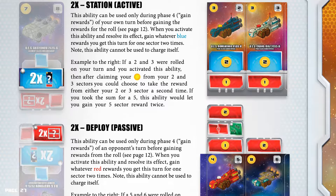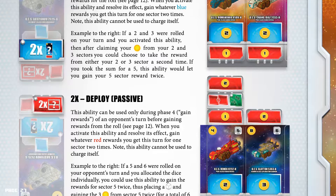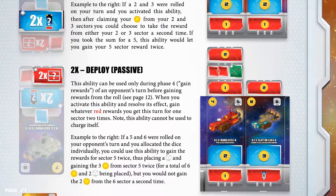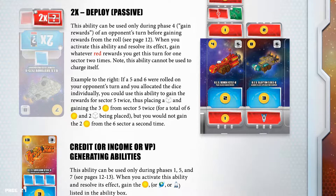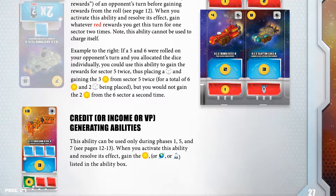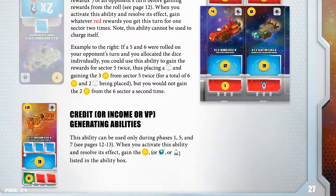Two times deploy — passive: this ability can be used only during phase 4 of an opponent's turn, before gaining rewards from the roll. When you activate this ability, gain whatever red rewards you get this turn for 1 sector 2 times. This ability cannot be used to charge itself. For example, if 5 and 6 were rolled on your opponent's turn and you allocated the dice individually, you could use this ability to gain the rewards for sector 5 twice — placing a charge cube and gaining the free credits from sector 5 twice for a total of 6 credits and 2 charge cubes being placed — but you would not gain the 2 credits from the 6 sector a second time. Credit, income, or VP generating abilities: this ability can be used only during phases 1, 5, and 7; when activated, gain the resource listed in the ability box.